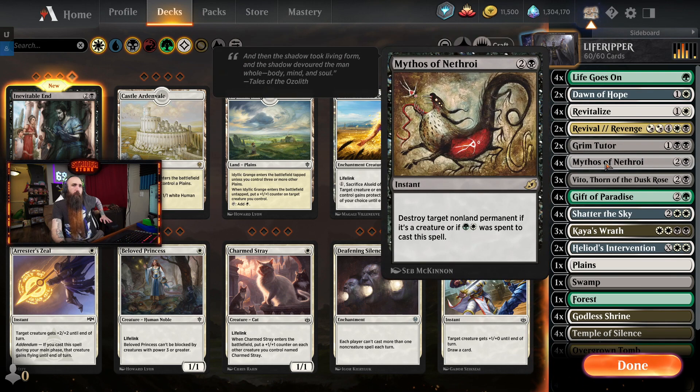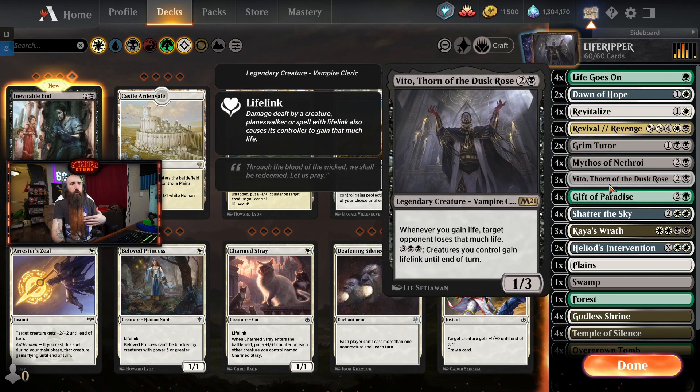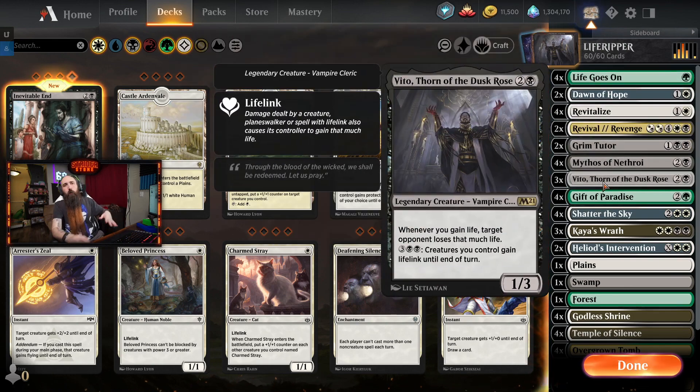So we threw in Gift of Paradise - this just turns Vito into a Lightning Bolt when you play it. Primarily, this deck revolves around Vito, Thorn of the Dusk Rose, new card in M21. It's a legendary creature, 1/3 Vampire Cleric. It has a passive: whenever you gain life, target opponent loses that much life. Sounds innocuous - little pings here and there. It also has three colorless, double black: creatures you control gain lifelink until end of turn. We don't play creatures here. We're tap-out, control, enchantment, combo decks.